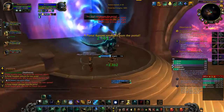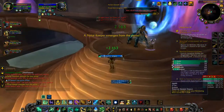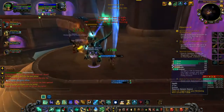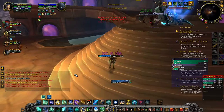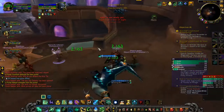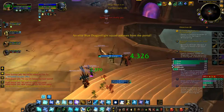You want to use Chi Wave on cooldown because it costs nothing. And if you ever have a few group members taking a lot of damage, Uplift will heal everyone who has Renewing Mist on them. Like I said, most of your group should have Renewing Mist on at all times, and your tank should always have Renewing Mist on.